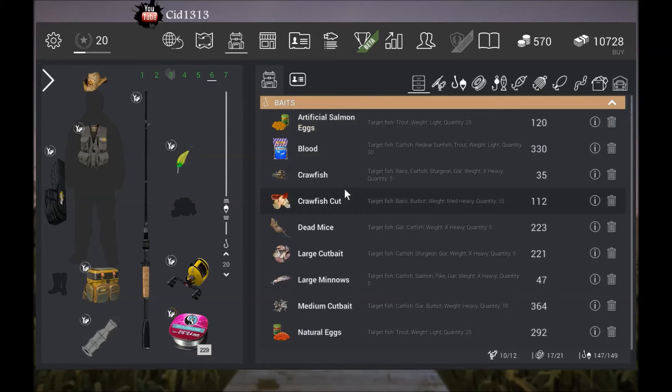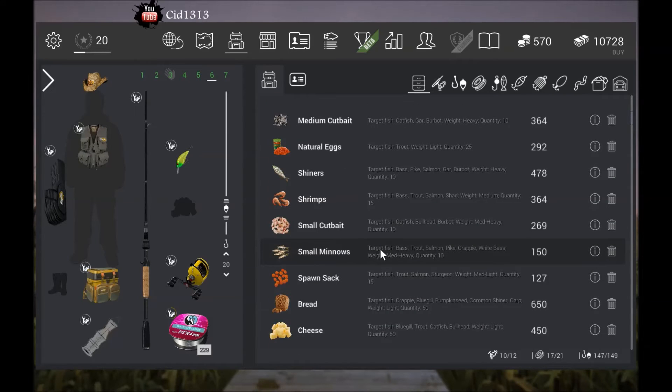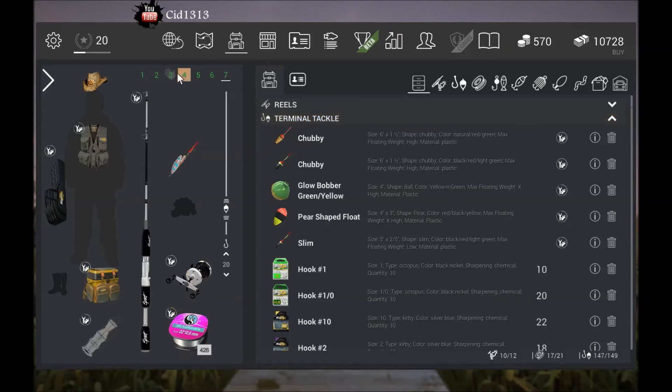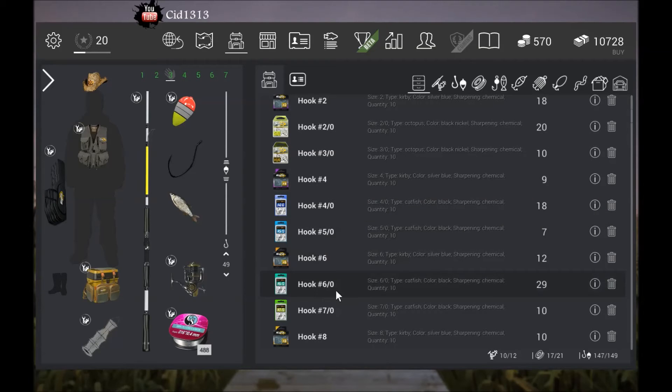For baits using floats, you'll want large minnows and chinners — those both work real well. Shrimps and small minnows will work okay. For your terminal tackle with the float, I prefer the pear shape because it gives you a lot longer casting distance. You'll want like a number 2-ought to a 6-ought — I probably run like a number 4-ought.